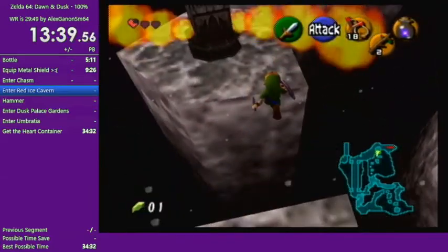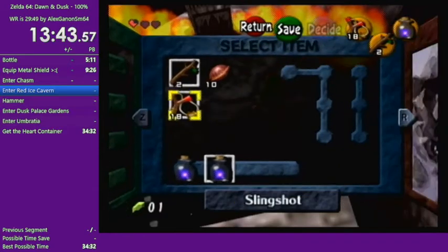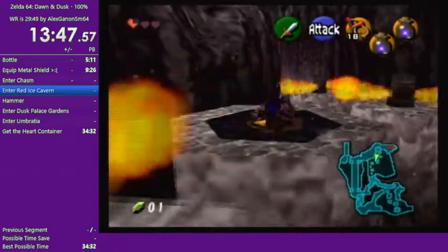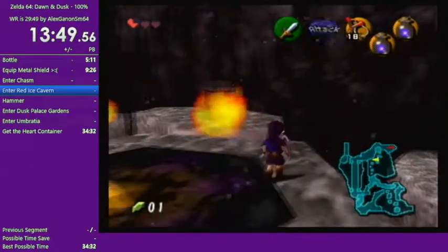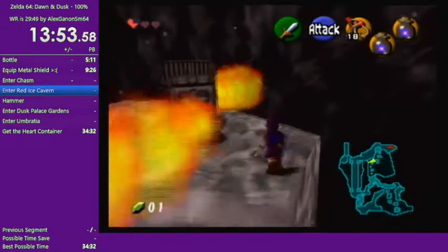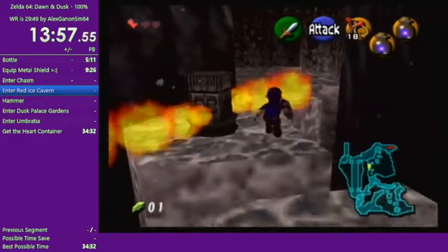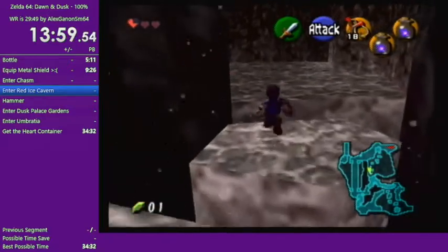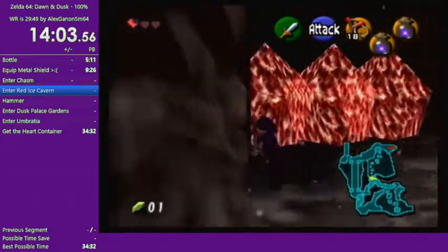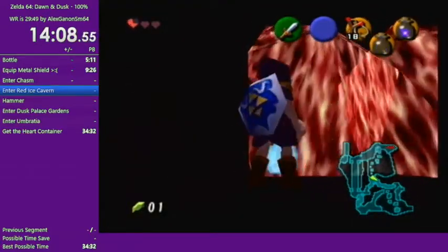I'm going to hide and put the tunic on. We have barely enough life — actually, we have enough, nevermind. We're getting a heart later, so no worries about the health. A heart before entering the first dungeon will give us all our life back, and that will also correspond to the new heart container.